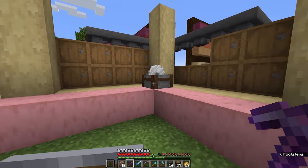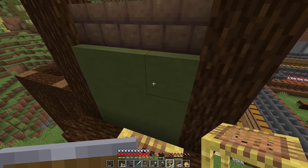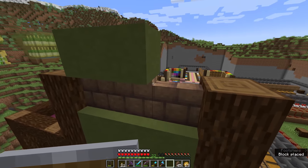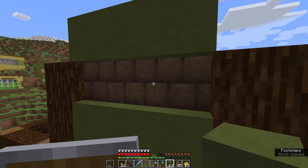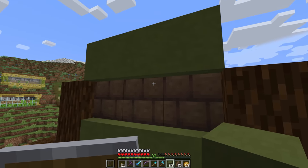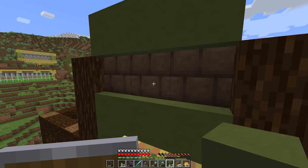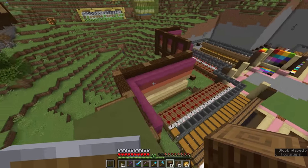We've turned all of the packed mud into mud bricks, and then we can use the stone cutter to turn all of those mud bricks into mud brick walls. Our next panel of green terracotta is going to have these mud brick walls inserted into it to form this kind of stripe that has a little bit of a recess to give it more depth. I think mud bricks and green terracotta go really well together — they're both kind of earthy, natural-looking colors, which go really well with the theme of this build and it being built into the hillside.